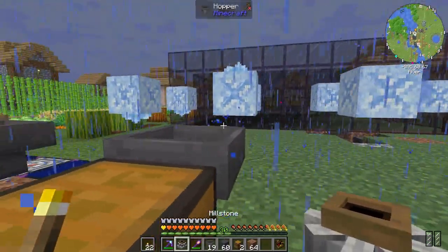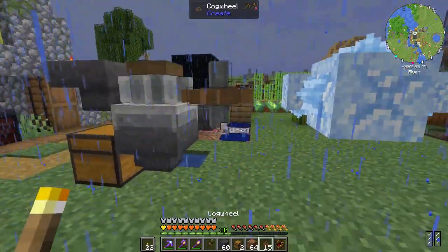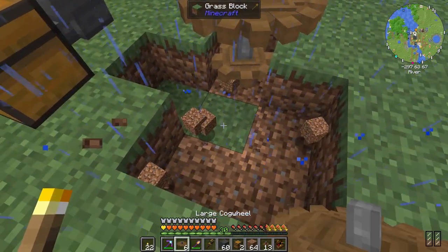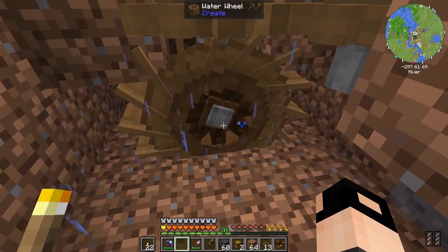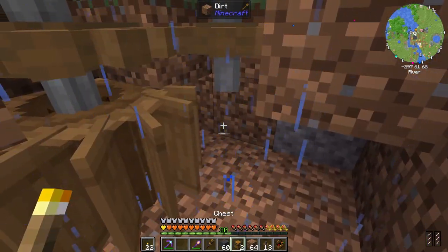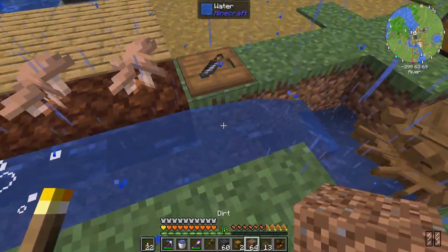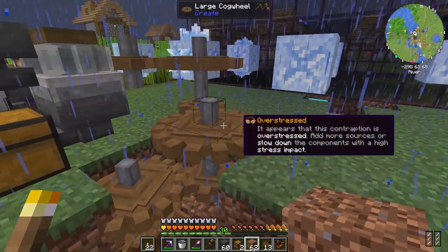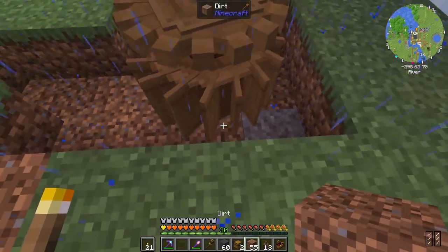A hopper into the millstone, then maybe a hopper this way — perfect. I want to add one more water wheel for maximum speed, like a saw. I add a water wheel and switch it until it goes the correct way — perfect. I need a block here and a water source.